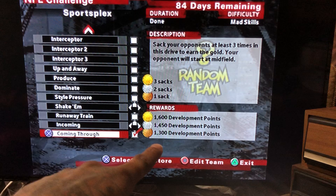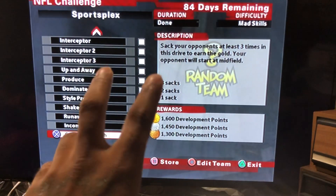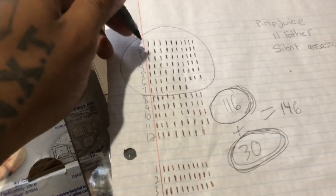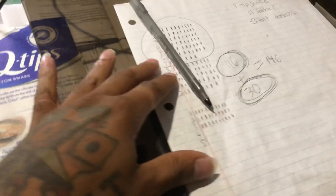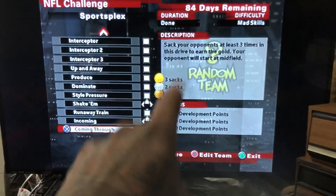Just try to get one or two sacks — never get three sacks. You will have to complete this at least 146 times. So get a pen and paper, or use your phone, to keep count and track one or two sacks per run. You're gonna get lost in your tracks, trust me. So once you complete that 146 times, you go to Edit Team.